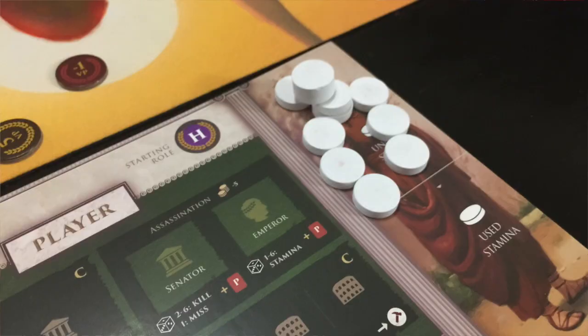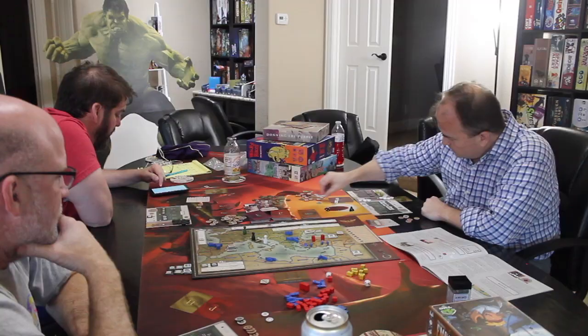Now, critically, there are spaces for different things you're going to be building and uncovering on your game board, and there is also a place for used stamina and unused stamina. You're going to get a number of unused stamina cylinders that you're going to be moving to your used side, and that's essentially how you keep track of both your turns and your health during the game.